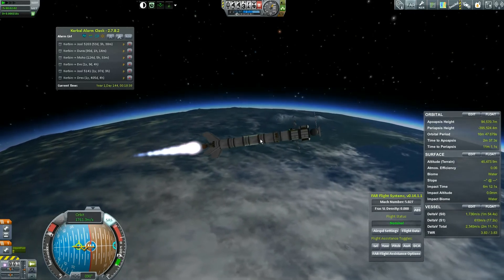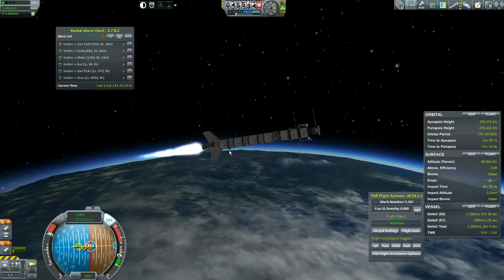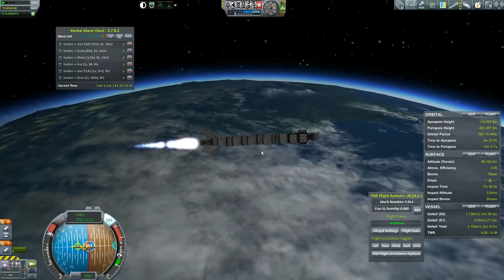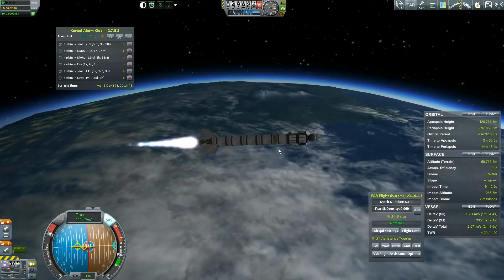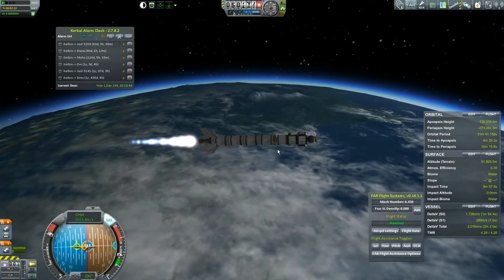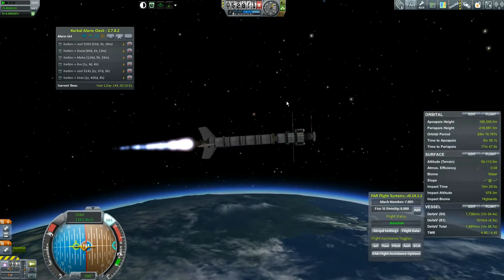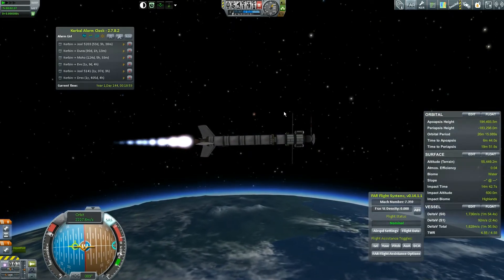I'm going to ditch my fairings and hit action group one, because I have to get these antennae working before I drop the lower stage. The little dinky antenna is right here, so when this thing gets ditched, I'm out of communication — I have to activate the dish before I drop this stage.